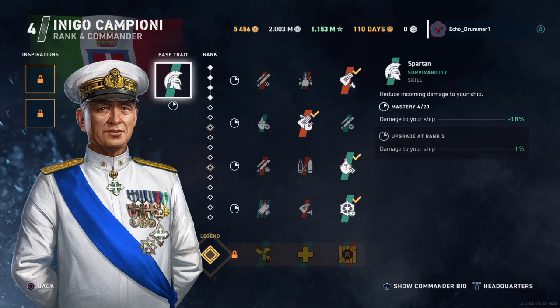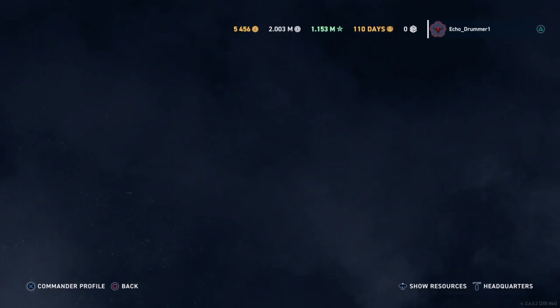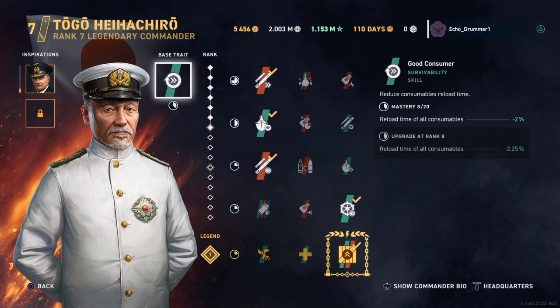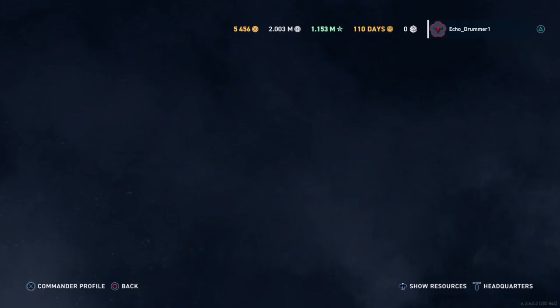This will top out. It goes up by two-tenths of a percent per level of mastery, meaning that it'll top out at four percent. As a base trait on a base commander, this is in a bit of a hard spot because I think its value is quite high if you're relatively new to the game and your roster is relatively small. But when you compare it to things like Togo Hayachiro's base trait, this is not terribly good and it doesn't really ever go up in value.